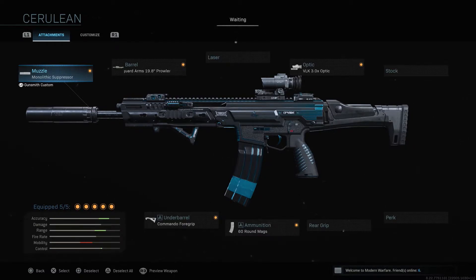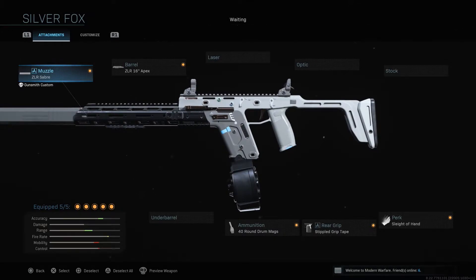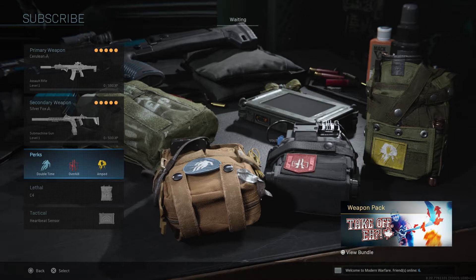As a secondary you can use whatever you want, but I used the Vector and I really recommend it. I used the ZR Saber muzzle, ZR 16 inch Apex barrel, 40 round Trimax ammunition, striped grip tape rear grip, and Sleight of Hand perk. As perks you can use whatever you want — I use Double Time, Overkill, and Amped.